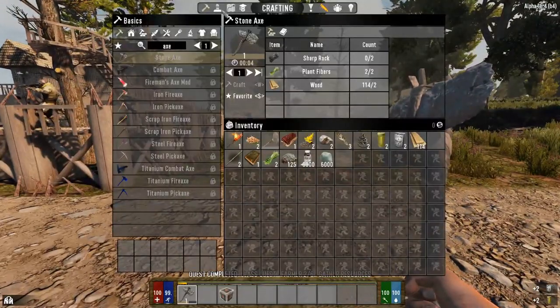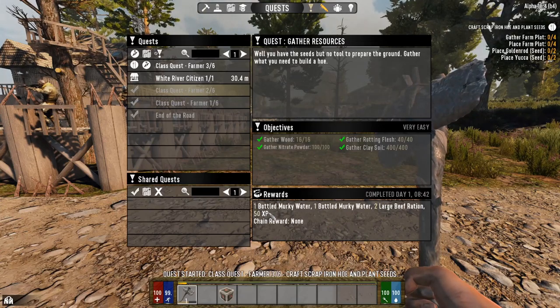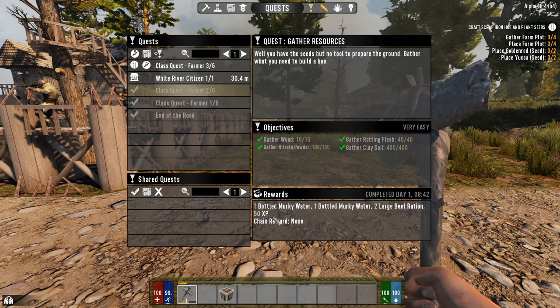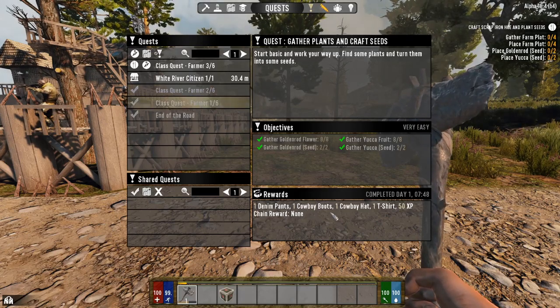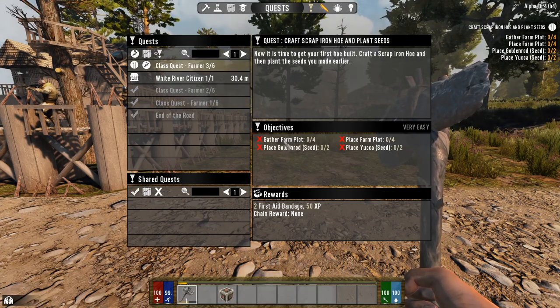That takes care of part two of the quest. If you ever want to see your rewards, you can see here: my rewards were a bottle of murky water, two beef rations, and 50 XP for the first one. Then the T-shirt, cowboy hat and cowboy boots. Now we're on part three.